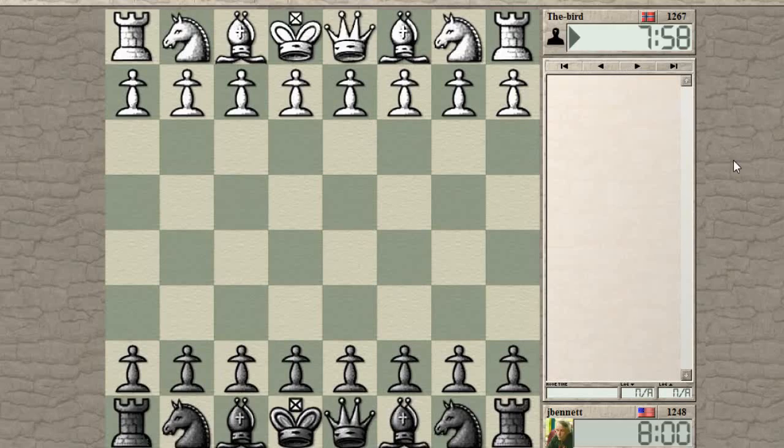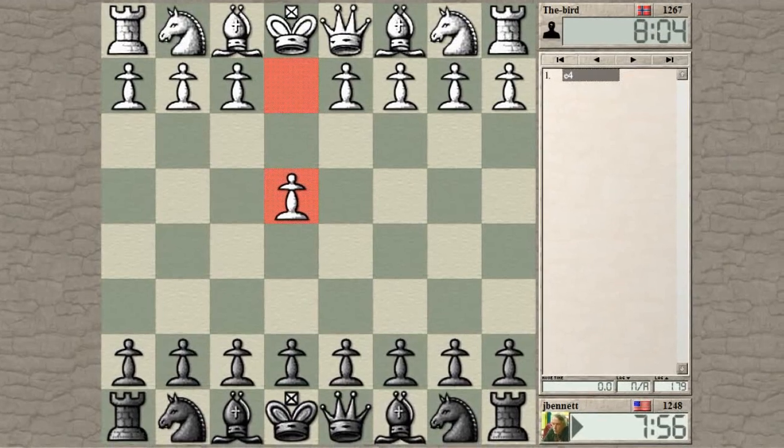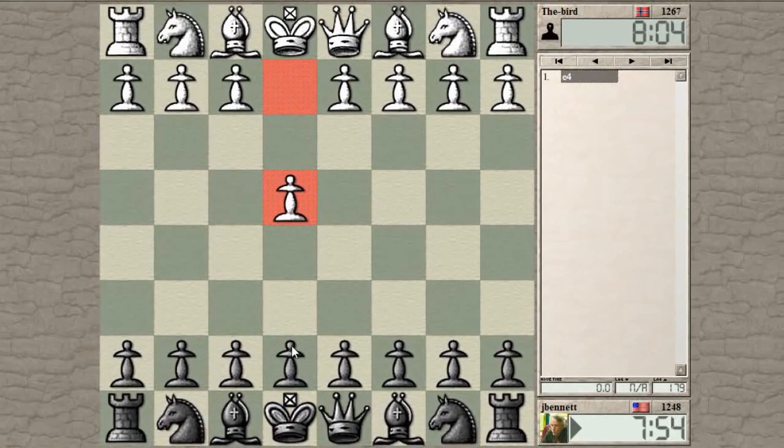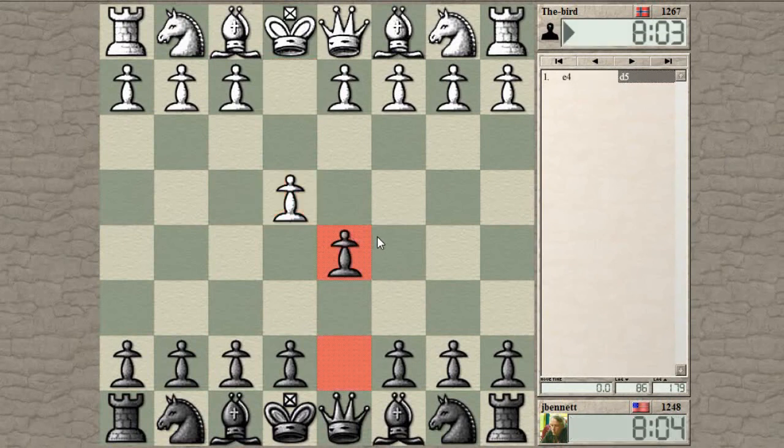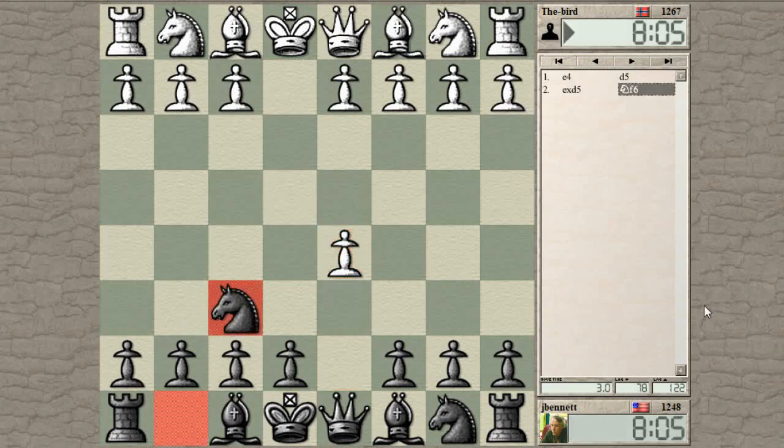The game started. This is Norway, the bird from Norway — e4. I did a French, let's do a Scandinavian. The French is Sicilian and a regular e4 e5 opening recently.